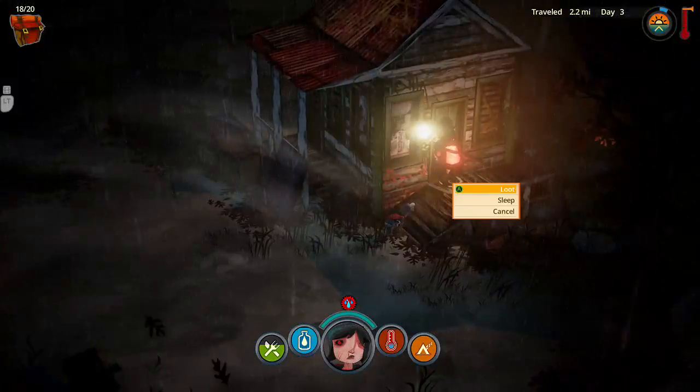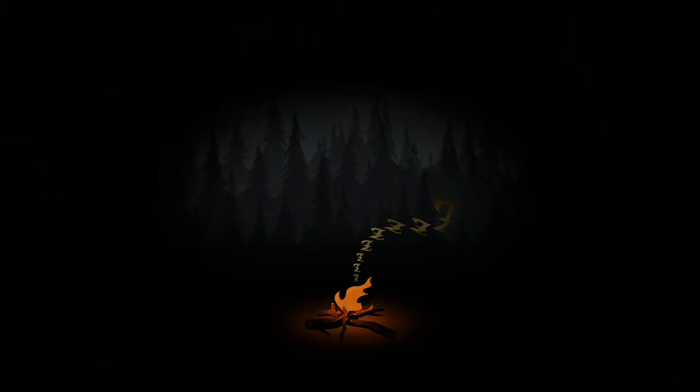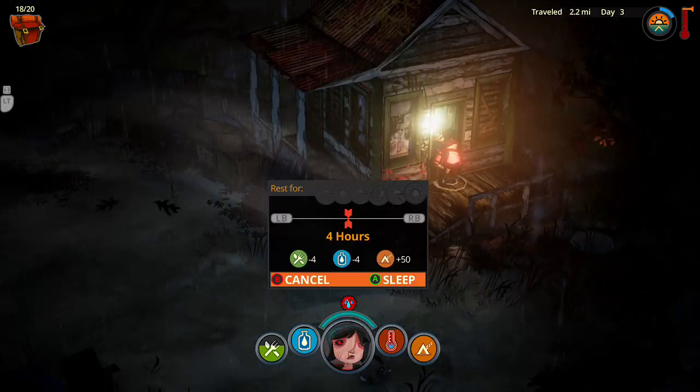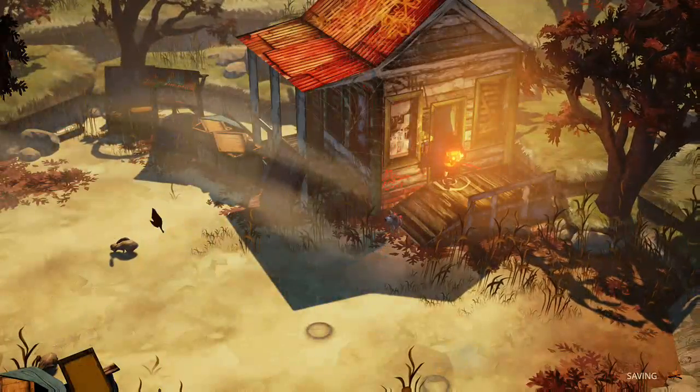If you get wet, use shelter or kindle the fire to dry off. If the rain's gonna pass before using the campfire, rain will stay. I guess I'm gonna go ahead and wait. Give me like another two hours. Sleep — two more hours. We have food and stuff, okay — it's done. We're fine on water still.